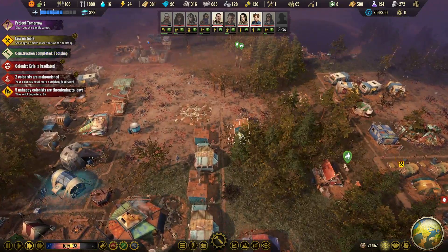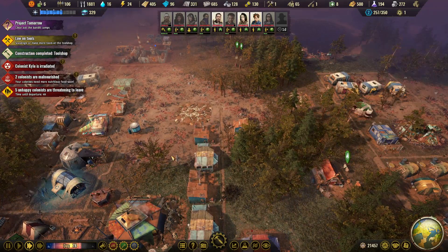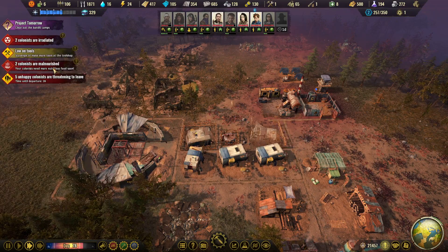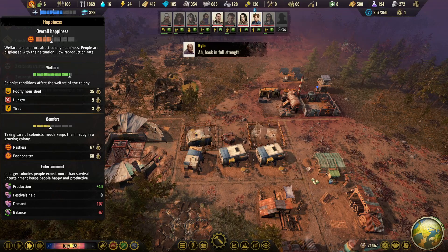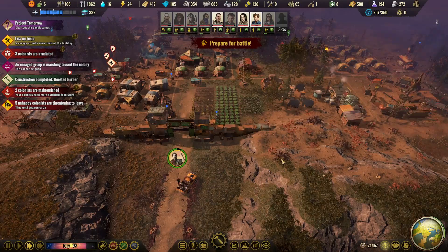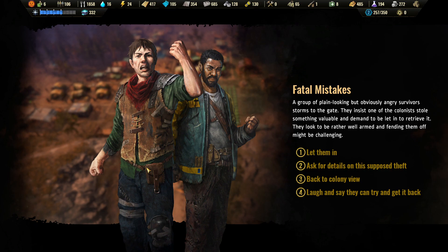Tool shop ready — perfect! Let's get an extra worker in there and start producing some extra tools. A little low on plastics now but that's because of all the shanties. Five unhappy colonists are still threatening to leave — some are restless and some have poor shelter, but more and more should be living in the shanties so it should be better. An enraged group is marching towards the colony yet again.